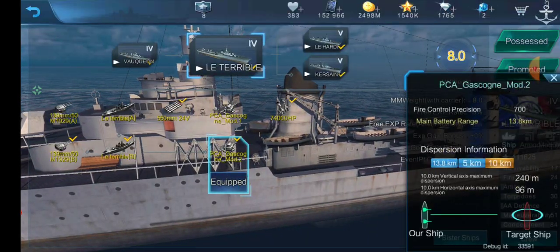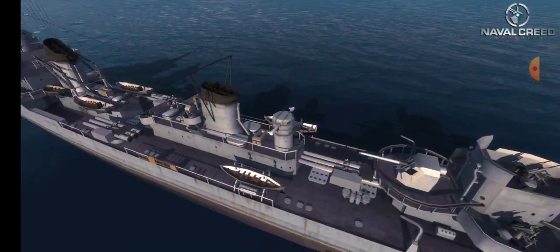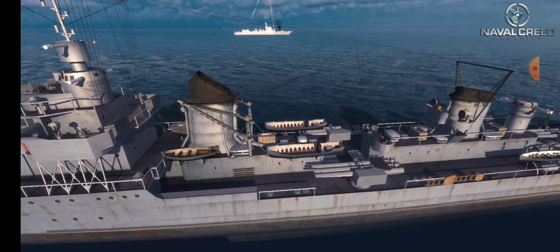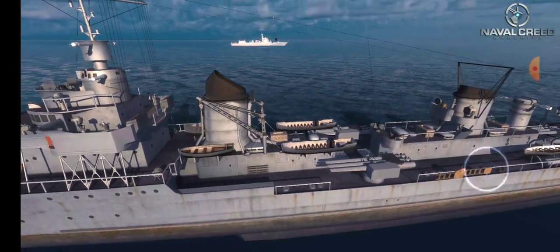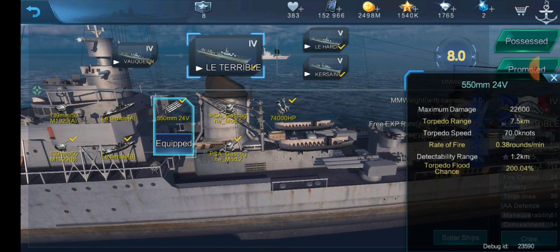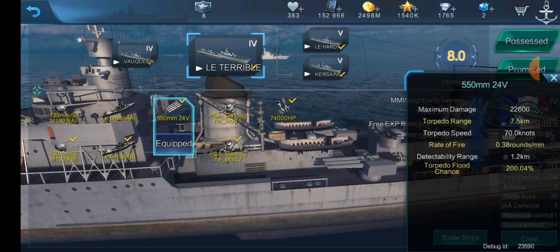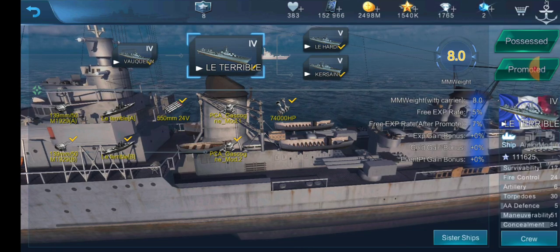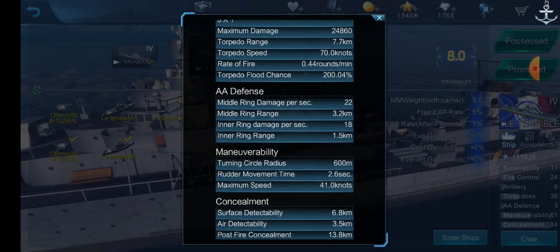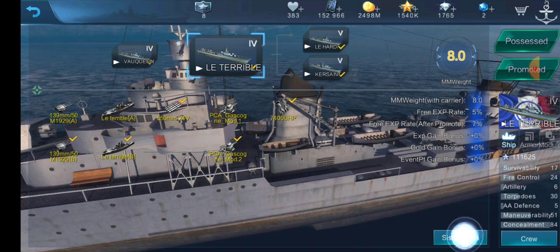Gun range is 13.8 kilometers, so we can shoot farther. For torpedoes, we have three triple launchers — two on the wings and one centerline. So if you liked the way Vauquelin played, you get stronger guns and more torpedoes for the broadside launchers. Torpedoes hit for 22,600 damage each at 7.5 kilometers range, with a 70-knot speed and 0.38 rounds per minute reload. Anti-aircraft is going to be garbage, and detection is 6.8 kilometers — about 100 meters more than before.